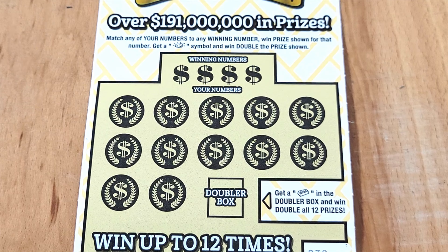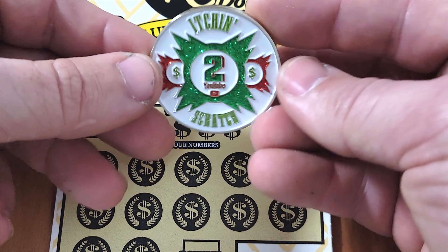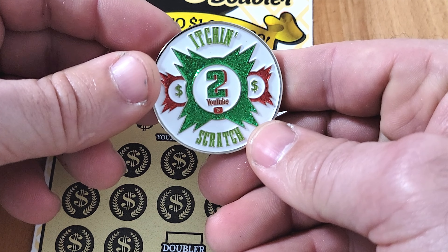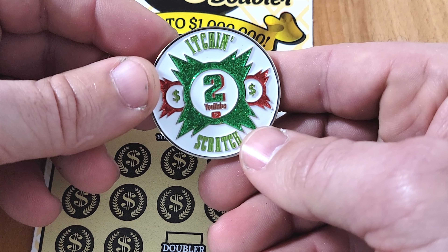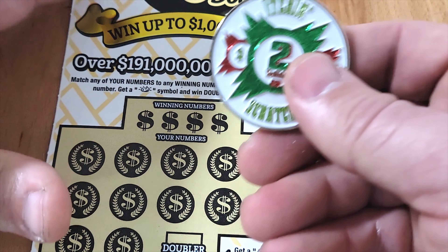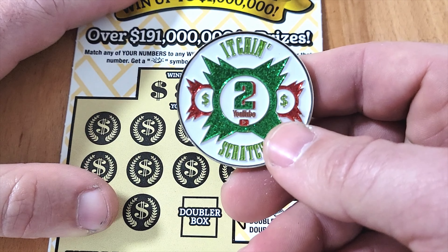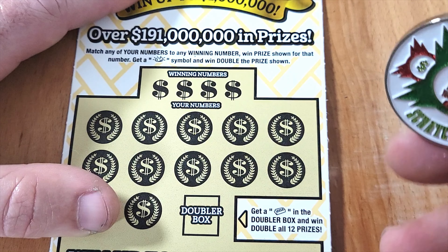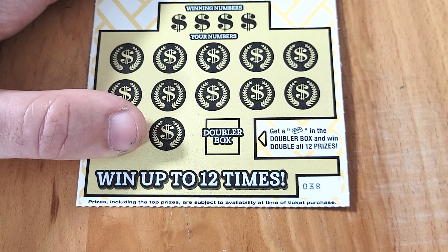Today we're going to be using my buddy Itching to Scratch's coin — he's got his dog Nelly on the back, nice looking coin. If you guys haven't checked out his channel, be sure to go over there. He does have some coins left, so send him an email and he'll be glad to send you one.